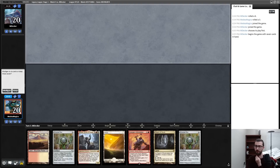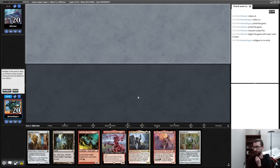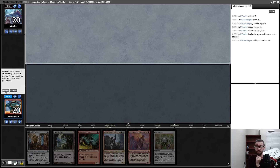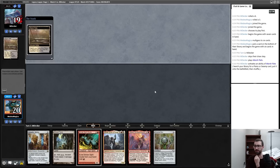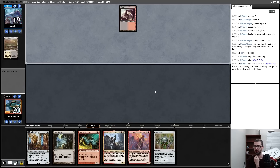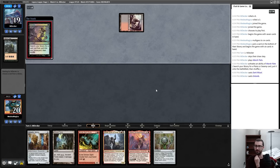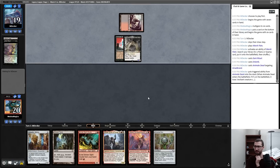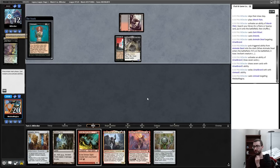I don't think this hand is quite there — it's a double Chrome Mox hand with not enough stuff to put under it. Going to do a little fishing here. This hand is good — hard to play but good. I think Lilia is the card that goes back. I'll talk about what I'm going to do after my first draw step because there are a lot of ways to play this. My opponent just has the turn one kill.